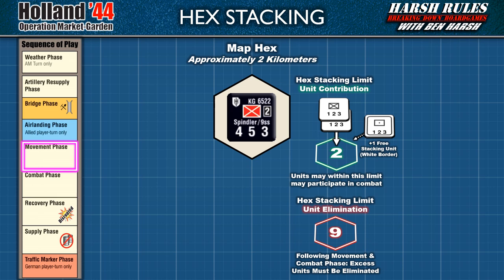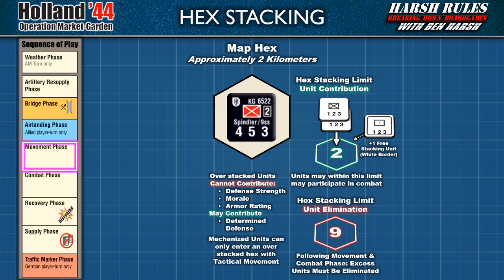As you can see, Holland 44 has a very generous range between its two stacking limits before units are eliminated. In an overstacked hex, players just need to be sure to declare which units are contributing their stats to a battle. To be clear, these exclusions include defense strength, morale, and armor rating calculations. There is an exception, though — overstacked units may be used in a determined defense, which we will cover a little bit later. One final exception: in the movement phase, mechanized units may only enter an already overstacked hex using tactical movement. Basically, a mechanized unit needs to begin its movement within one to two hexes from the overstacked hex to enter.